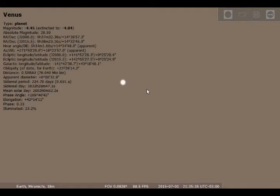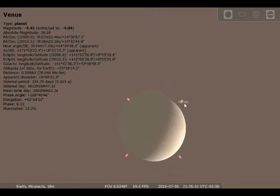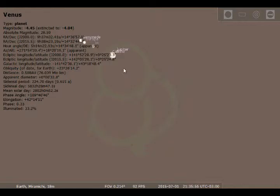You also have Venus and Jupiter right here, very close to each other. You can zoom in on Venus — it shows phase and illuminated data. About 33% of Venus's surface is illuminated, so it's basically in a crescent moon phase. Even Venus has phases. You also have Jupiter nearby.